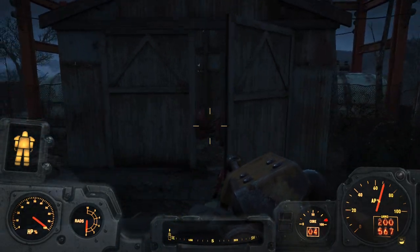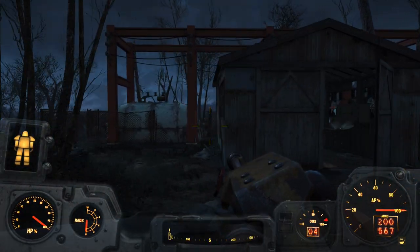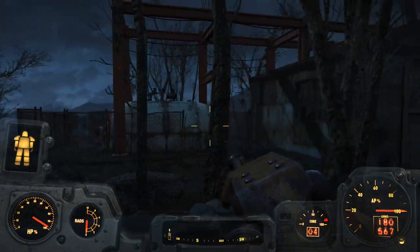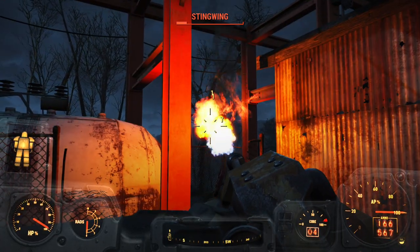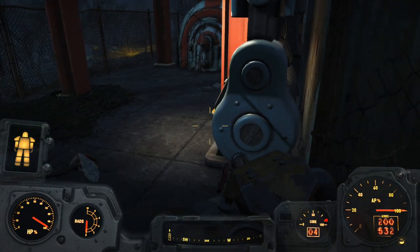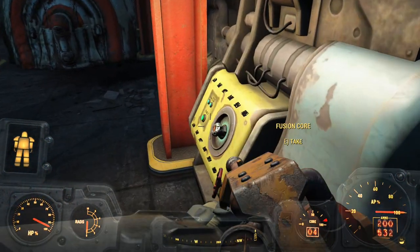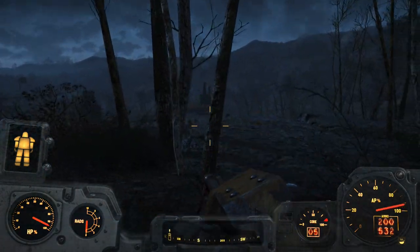We'll have some stingwings in here - I think yes, I hear them now. There's the other one - seems to be stuck. We can get another fusion core from right here. I swear I used VATS and didn't pick up anything - that mine had to have been under the ground. Not sure - was I blind, or was that thing just not actually there?